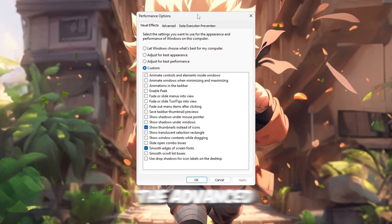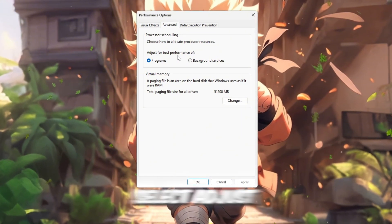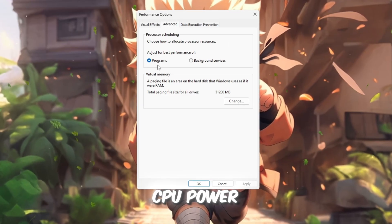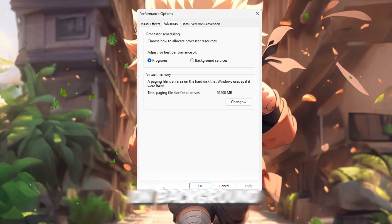Now head over to the Advanced tab in the same window. Under Processor Scheduling, select 'Adjust for Best Performance of Programs.' This tells Windows to focus your CPU power on Roblox or any other active game, rather than wasting resources on background tasks.